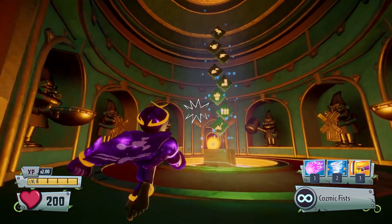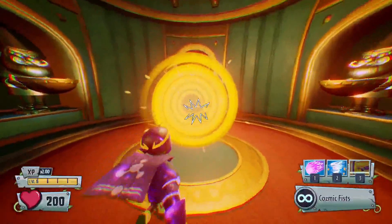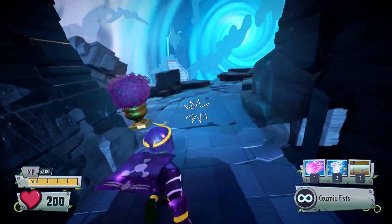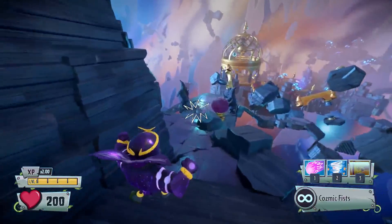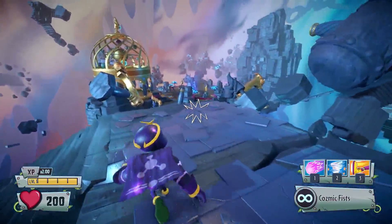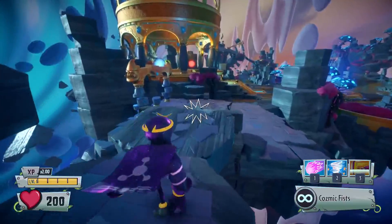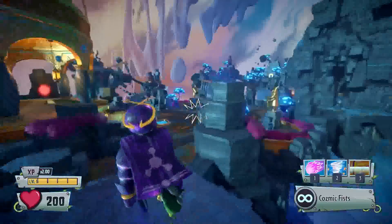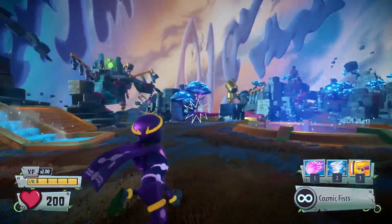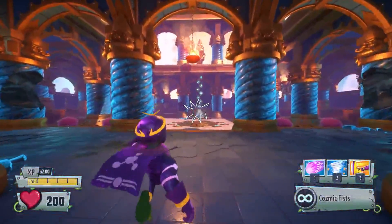Now we're going to go fight the yellow guardian, and we're going to do it with Comics Brains because no one gives him love during the Trials of the Gnomus. I never see anyone play as him in the Trials of the Gnomus. So here we go. And then we can start doing the trials for the rainbow guardian, and I'm going to show you guys how to do it. But if that doesn't help, I have no idea how to help you guys.